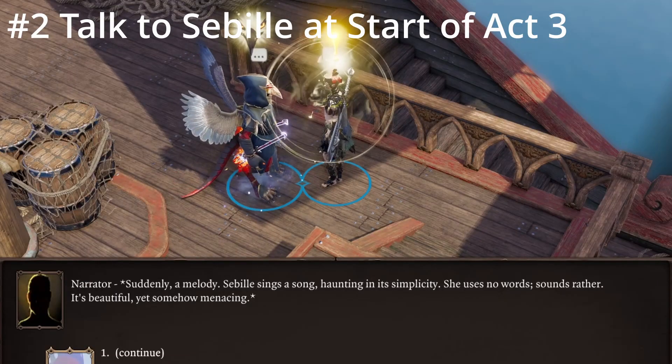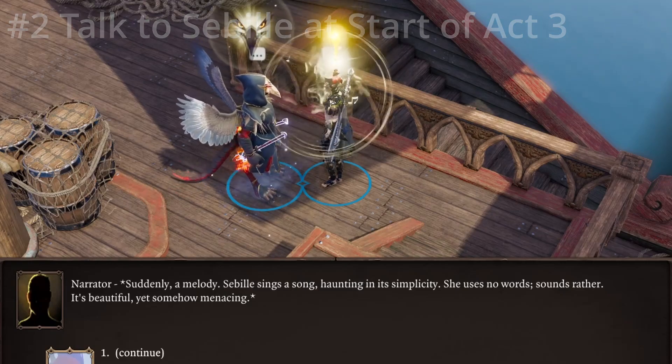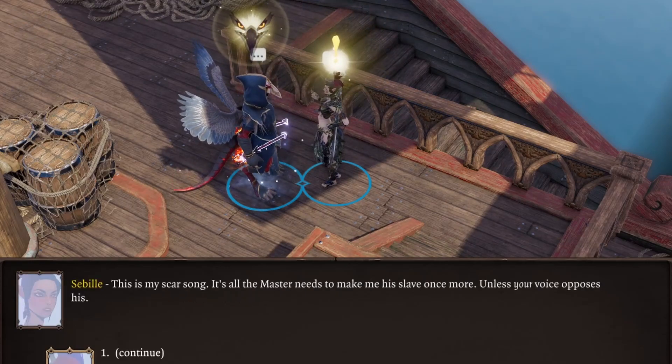If Sebille is in your party, talk to her on the Lady Vengeance as soon as you enter Act 3. If you don't, you can lose her to the Shadow Prince because you don't know her favorite song.